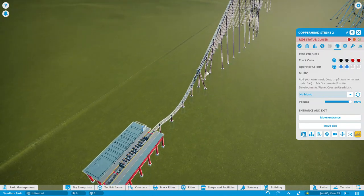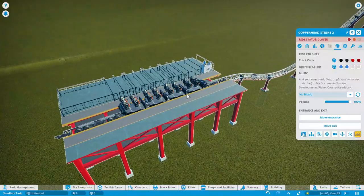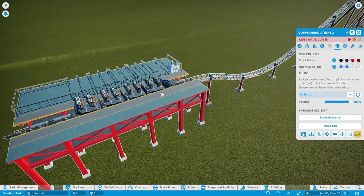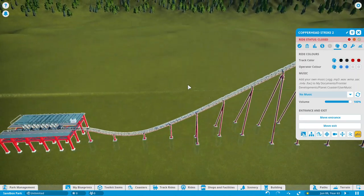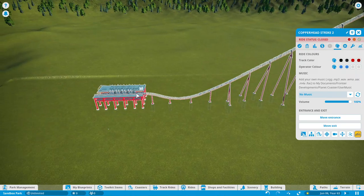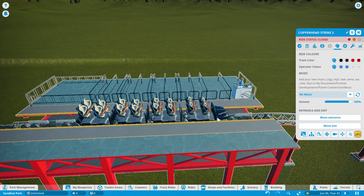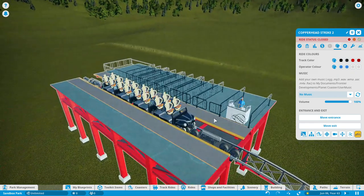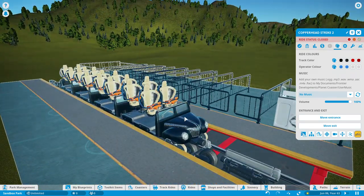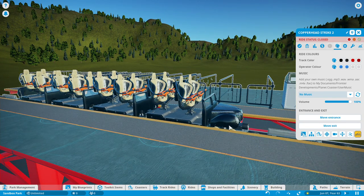I want to introduce you to this coaster here — this is another coaster I've been thinking about. I wanted to make a big giga coaster themed to firefighting, which is why I used the Copperhead Strike model in the game, much like the real Copperhead Strike roller coaster. The reason being is because the ride vehicles, out of all the options in the game, look the most like a fire engine. I can't change the color unfortunately, but you guys get it.